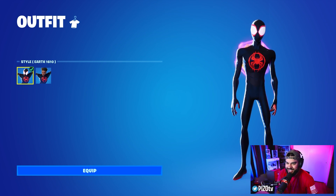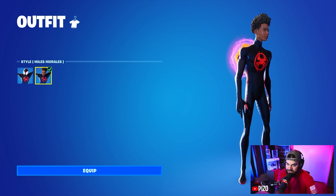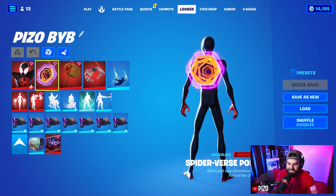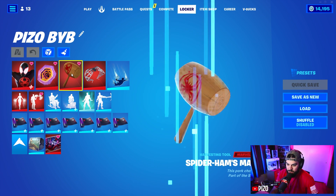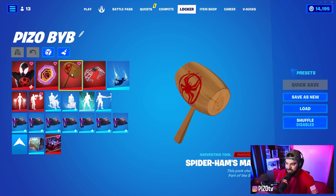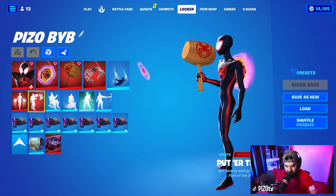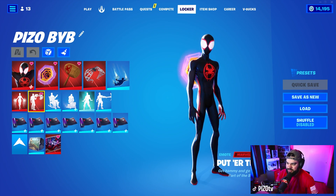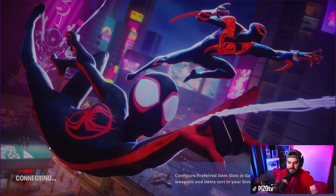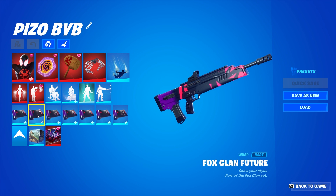This is the Earth-1610 style for Miles Morales, and then there's the Miles Morales edit style — looks pretty damn cool. The back bling is called the Spider-Verse Portal. Harvesting tool is Spider-Ham's Mallet — great impact, great sound. There is an emote as well. You can earn it from doing the Spider-Man quests within the Fortnite website, and we also have a loading screen, the web shoot, and the weapon wrap to match the back bling.